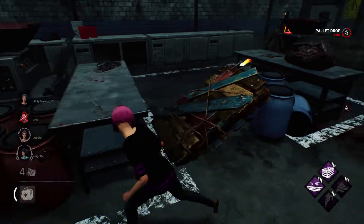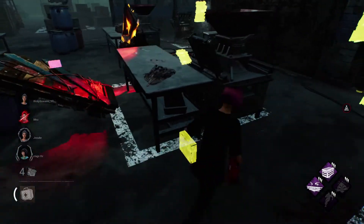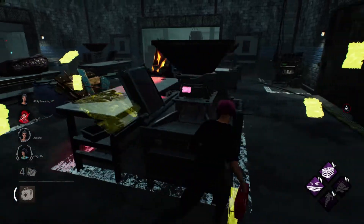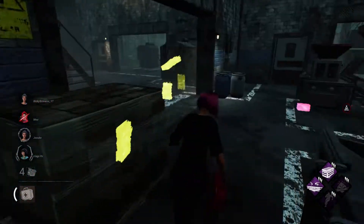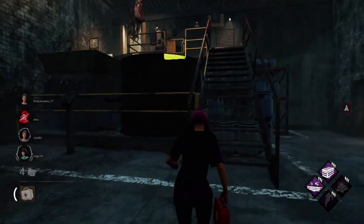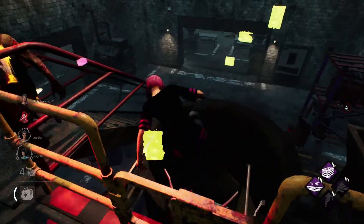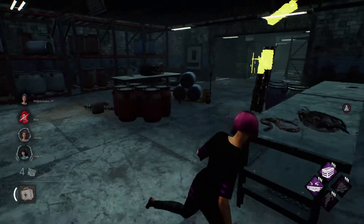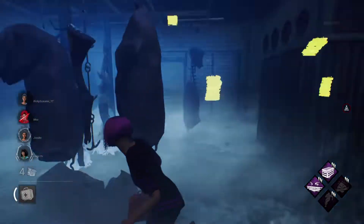That's the basics on how to counter Pyramid Head in Dead by Daylight. Remember, you can always drop a pallet early to make space, and if the killer doesn't break the pallet, use that to your advantage and waste as much of his time as possible. If you found this video helpful, please smash the like button, and if you want to see more content like this, don't forget to subscribe. Thanks for watching — I'll talk to you on the next one!